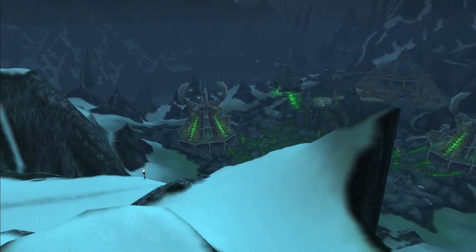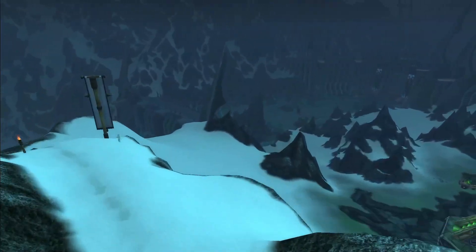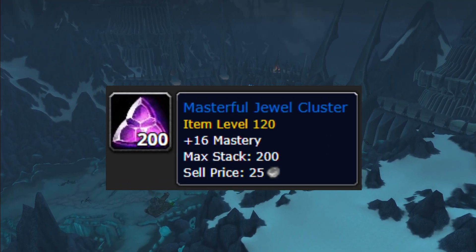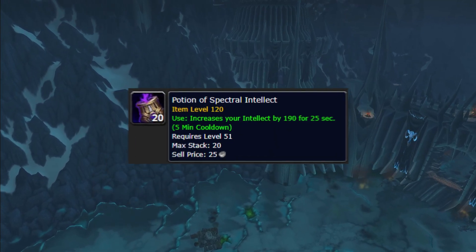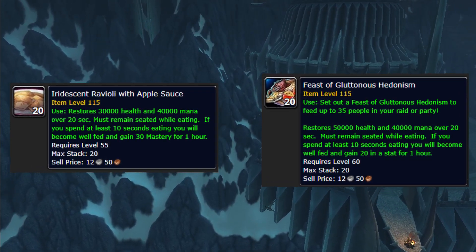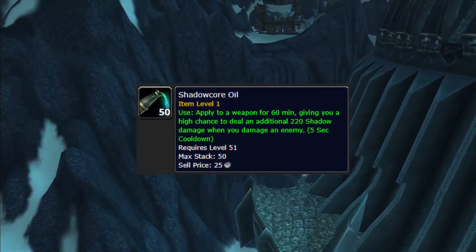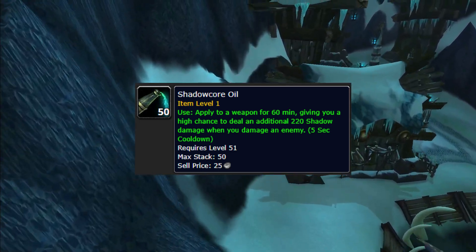Next up, when it comes to Consumables, this is going to be covering all types of Consumables, as well as Gems and Enchants — pretty much anything you can use to buff up your character. For the Gem, you're going to want to go with Masterful Jewel Cluster. For the Flask, you're going to want the Spectral Flask of Power. For Potion, a Potion of Spectral Insolent. For your food, grab the Iridescent Ravioli with Applesauce. However, if your group provides the Feast of Glutinous Hedonism, go ahead and grab the Feast instead.